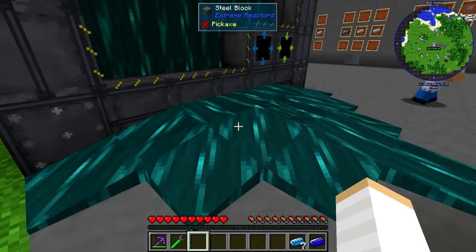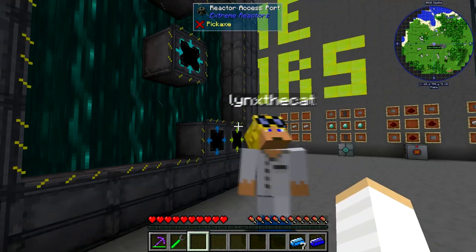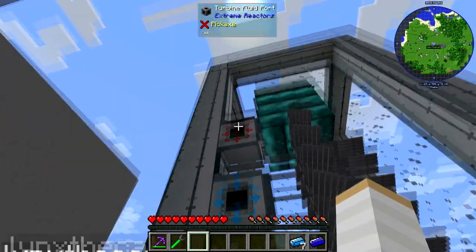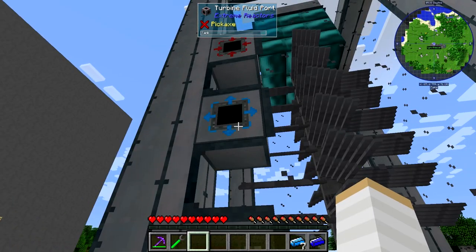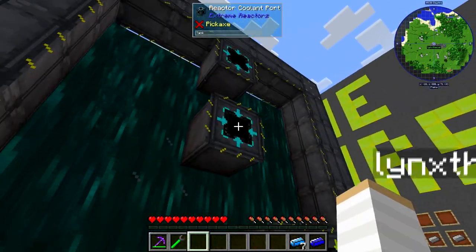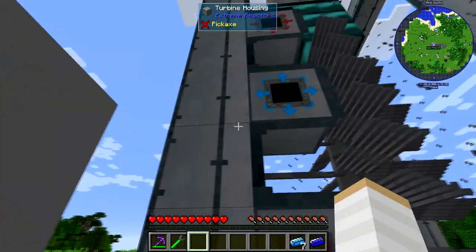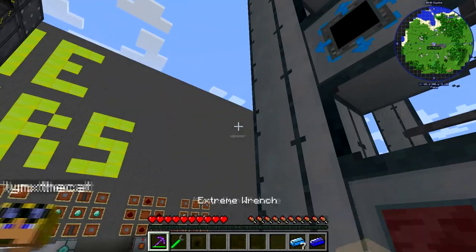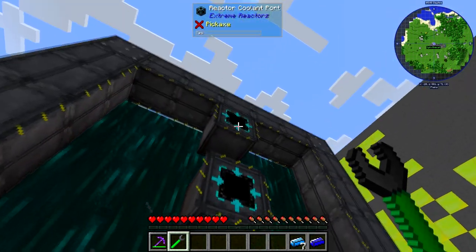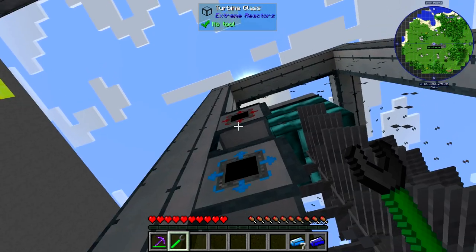So these have an inlet and outlet mode, just like the access ports, and the turbine has a similar thing. This one is an outlet at the bottom on this side, so we want it to be an inlet on this side. You see the arrows going in — this is coming out, and then it's going to go in. The colours actually match as well. If you right-click the top one on the reactor with the wrench, so that's coming out, and out, and then into there.